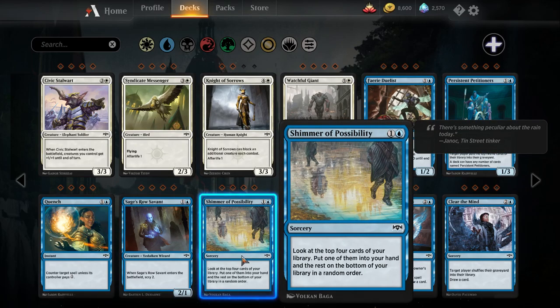Shimmer of Possibility — one blue, one colorless sorcery. Look at the top four cards of your library, put one into your hand, and the rest go to the bottom in a random order. Anticipate is an instant that looks at one fewer card. This is a lot of card selection for just two mana. If there is a deck that has the time to wait around and has incentive to find specific cards, Shimmer of Possibility is a possibility.